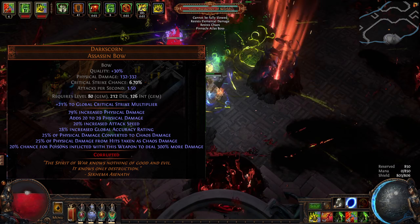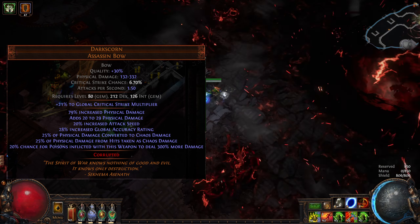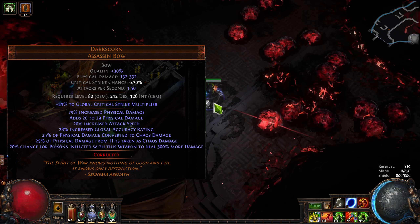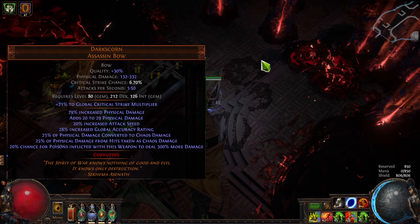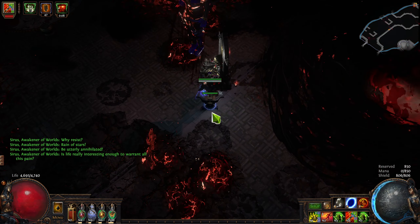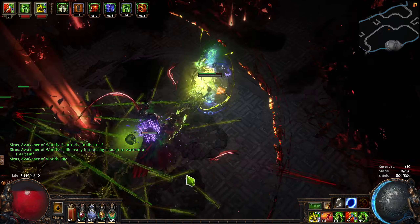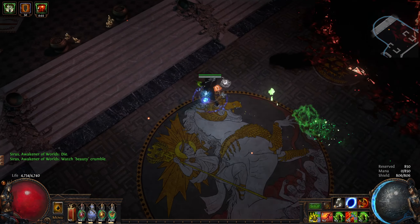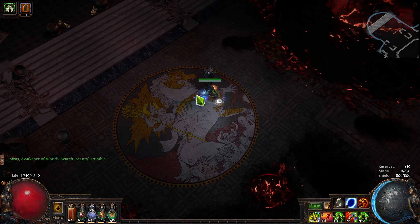For the weapon, I'm of course using Darkscorn, and I do feel this is your best option. The 20% chance for poisons inflicted with this weapon to deal 300% more damage is basically a 60% more damage with Poison modifier. And if it was just about damage alone, you could probably get away with a better rare that offers more raw damage. However, it gives 25% of physical damage from hits taken as Chaos damage, which is the equivalent of an 80% true phys mitigation — and there's no way to get that on a rare. Do be sure to corrupt your Darkscorn using a Krakic Vassal to get 30% quality for that bit of extra damage.